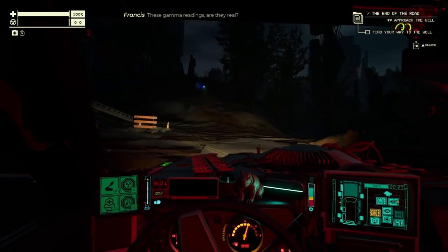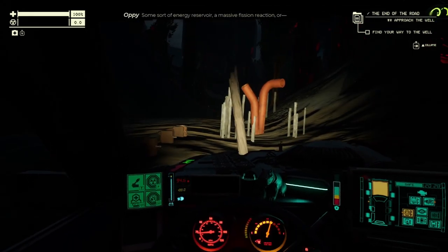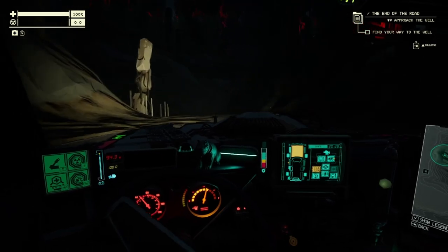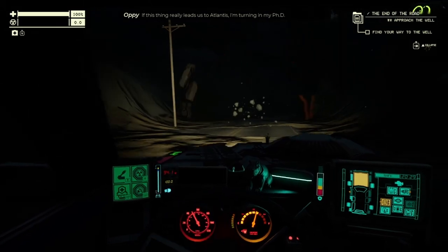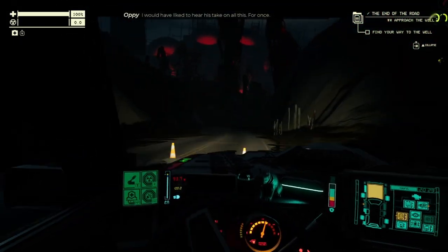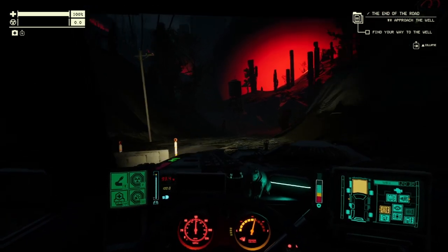NPC can't even begin to guess what's outputting this much radiation — some sort of energy reservoir, massive fission — then: 'A portal. Atlantis.' The player reacts: 'Atlantis? Because he thought the city of Atlantis was real — and okay, this thing really leads to Atlantis. I'm turning in my PhD.' 'If only Tobias were here to see it.' The player notes again: all it takes is death to bring two people together.